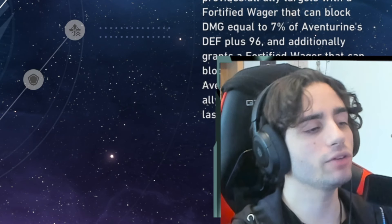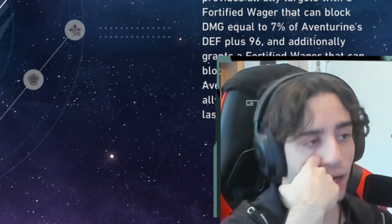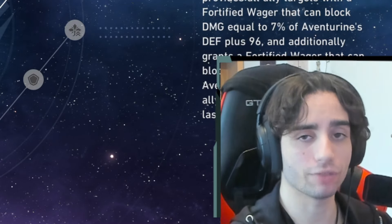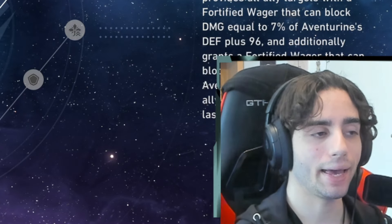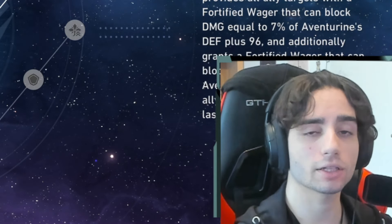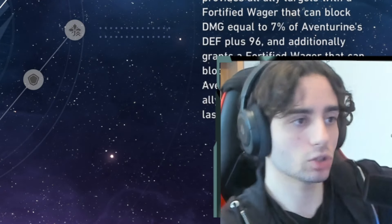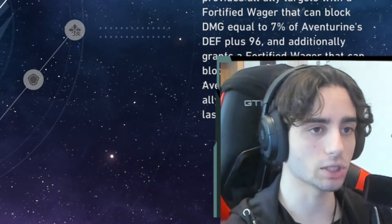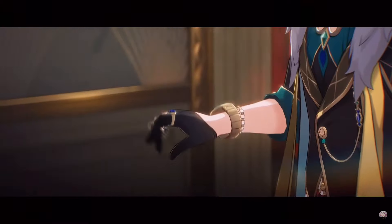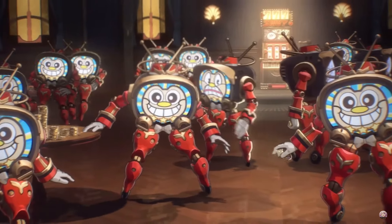That Bingo effect can trigger up to three times, and its trigger count resets at the start of Aventurine's turn. After Aventurine launches his talent follow-up attack, all allies are granted Fortified Wager that blocks damage equal to 7% of his defense plus 96, with an additional shield to the ally with the lowest shield effect. Aventurine is kind of like Robin in a way — Robin is extremely good in follow-up attack and provides a lot, but she also functions in other compositions. Aventurine is the same: insane in follow-up attack but very good in other compositions too.